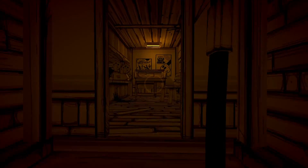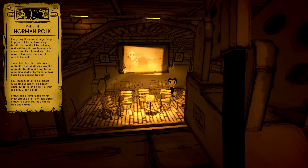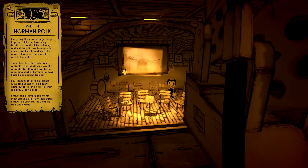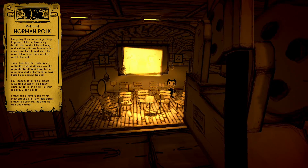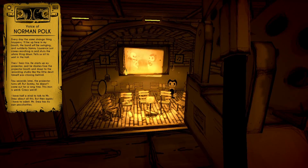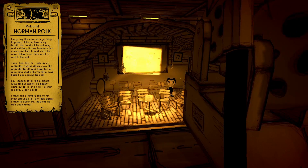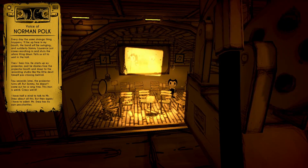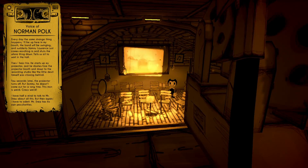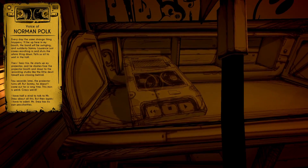We'll go upstairs and listen to Norman's audio recording next. I'll be up here in my booth, the band will be swinging, and suddenly Sammy Lawrence just comes marching in and shuts the whole thing down. Tells us all we're waiting in the hall. Then I hear him — he starts up my projector and he dashes through the projection booth and down to the recording studio like the little devil himself is chasing behind. A few seconds later the projector turns out. But Sammy — oh no, he won't come out for a long time. This man is weird. Crazy weird. I've got half a mind to talk to Mr. Drew about all this. But then again I have to admit Mr. Drew's got his own peculiarities.